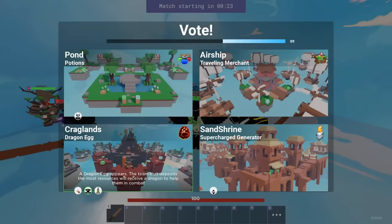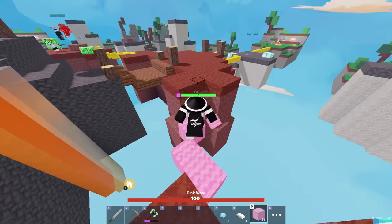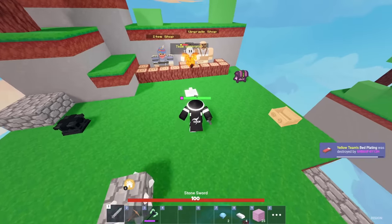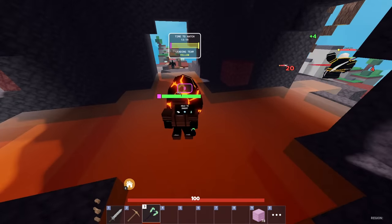The dragon egg mechanic doesn't show up very much so let's try and win that. Six diamonds for a tier one is crazy. Alternatively we could just get the bed plate in to increase our generator speed. Let's also kill the whisper and get plenty of iron.